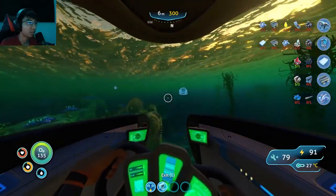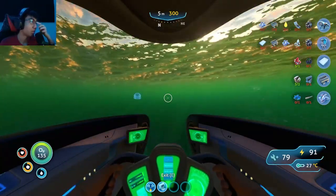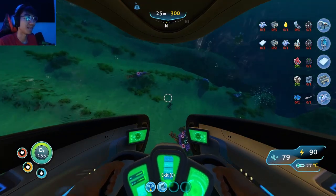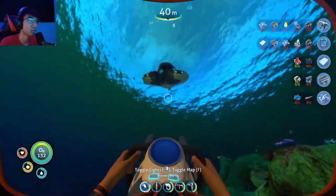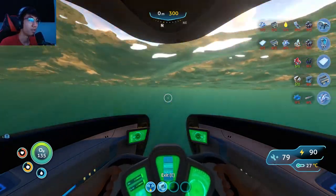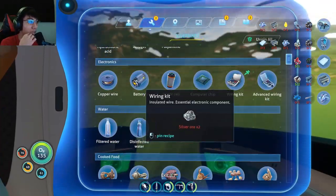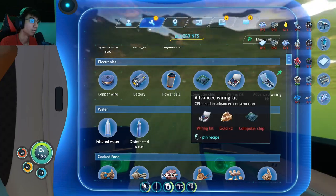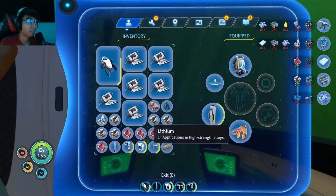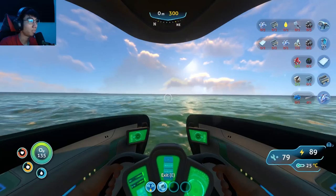All right, where is the iron? I'm pretty sure it's this way. We have one gel sack — I'm pretty sure I can hit the gel sack with my knife and get a gel sack seed so I can make more. I'm afraid one of these days I'm gonna accidentally go the wrong way, run into a Reaper Leviathan, it'll break my Seamoth and I'll be depressed and never play this game again. I need silver ore and gold — I don't even remember where I go for those.